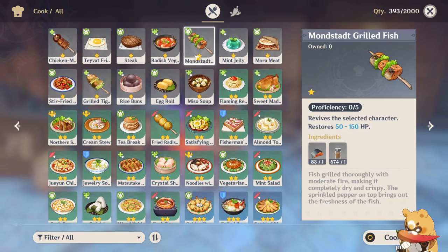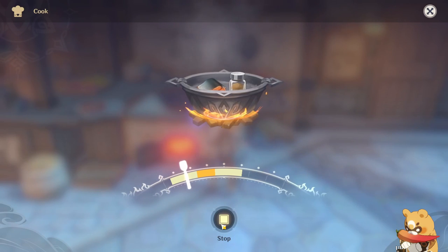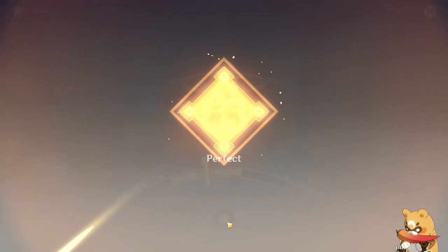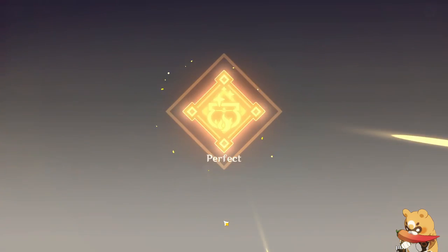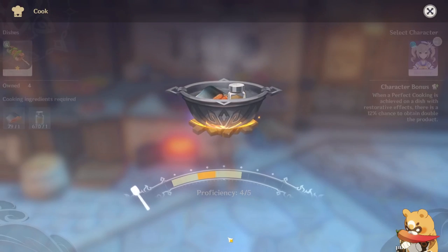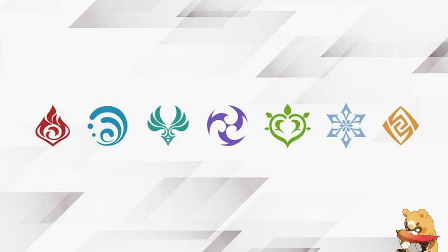You can cook food at campfires and cooking stations throughout the world, which can give you buffs or heal you. For your first 5 to 10 times cooking a dish you will need to complete a quick-time event; after that you can automatically cook it. Certain characters assigned to cook specific dishes can give you double the product or produce a special dish with increased stats.